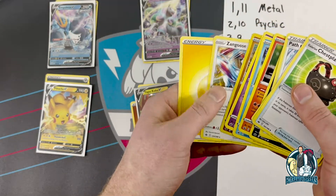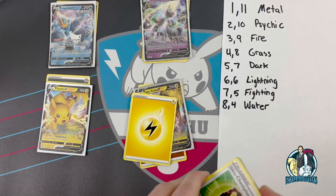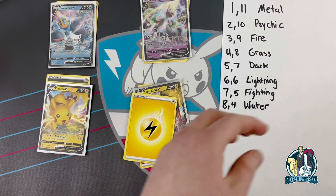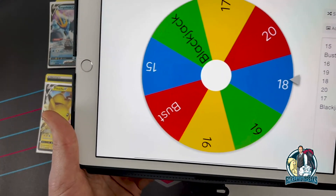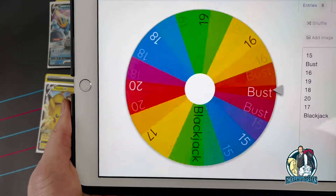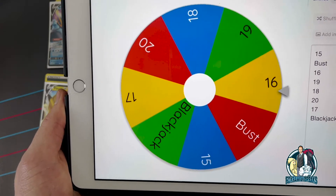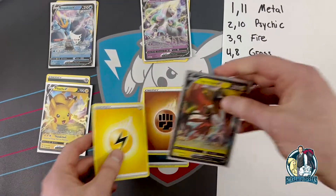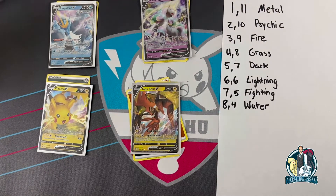Yeah, I think we're gonna hit on this one - 14, you need to hit. Green code. Diglett, Zangoose, and lightning - lightning is 6. So 7 plus 7 is 14, plus 6 is 20. Perfect! 20 is a good number in blackjack - what's the dealer say? Dealer says 16! Take that, dealer! That's two extra packs right there for Team Hot Cocoa - let's see what you get in your extra pack!